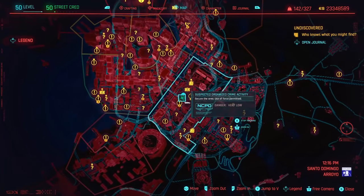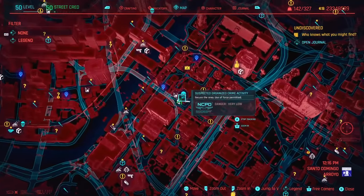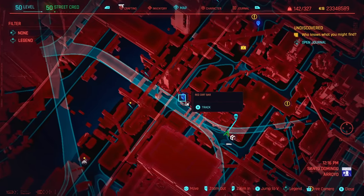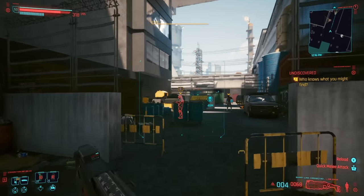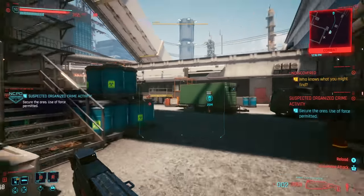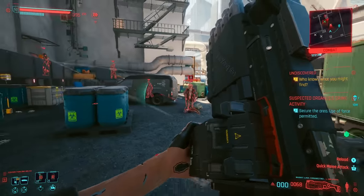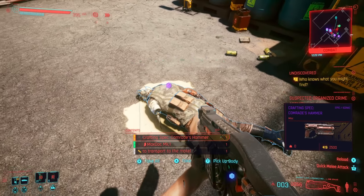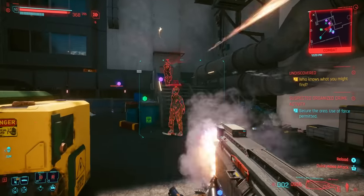To get the Comrade's Hammer crafting recipe, you're going to need to go to this organized crime activity with a skull icon in Santo Domingo. There is a Red Dirt Bar fast travel point right near here, so just head over to this location and murderize everybody here. One of these individuals is going to have the crafting recipe on them. And just like that, we've got the Comrade's Hammer crafting recipe. This one will be Epic when you craft it, but then you can upgrade it to Legendary quality.